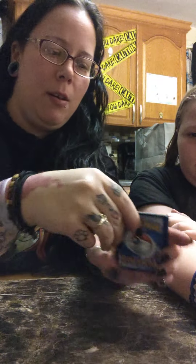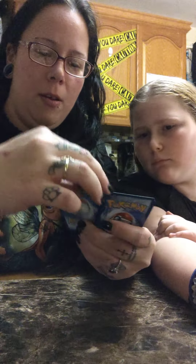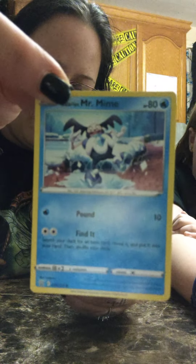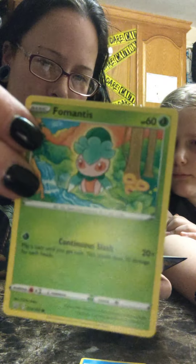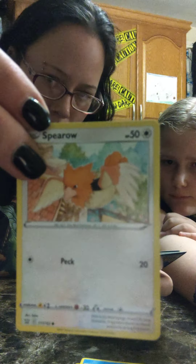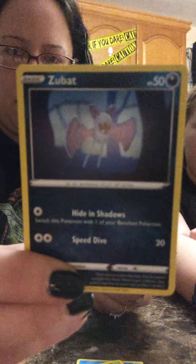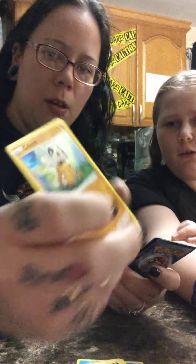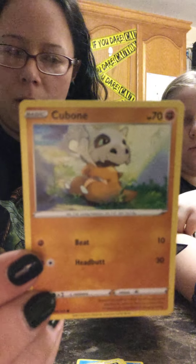We got the code card. We got Galarian Mr. Mime — Mr. Mime's beard. Mantis. Sparrow. Zubat. I think the ones that look like they got stitched up, like yarned up. Cubone. I think they look weird. We got the regular energy card. Carnivine.